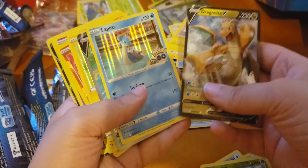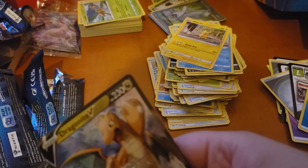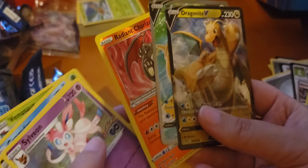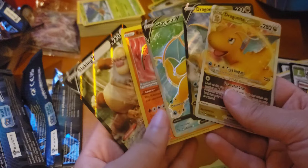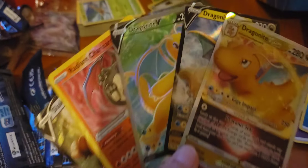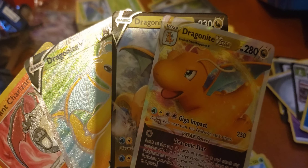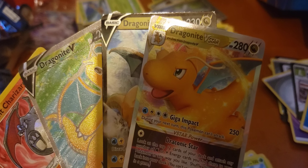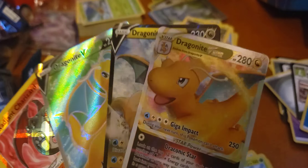Alright, this was a pretty good box today. Pulled a couple of Dragonites, pulled this Radiant Charizard — that was pretty cool. Slaking, and three Dragonites in one box — that is crazy. Alright, and again, don't forget to like and subscribe. I'm pretty close to starting my giveaways, so if I can get a few more subscribers, I'll be able to do that and you guys can win some great prizes. Alright, thanks!